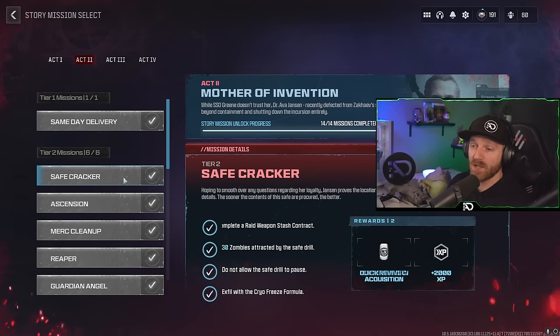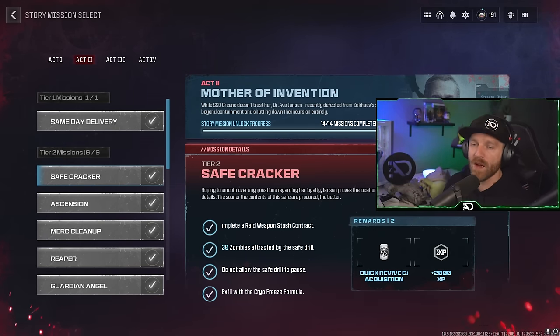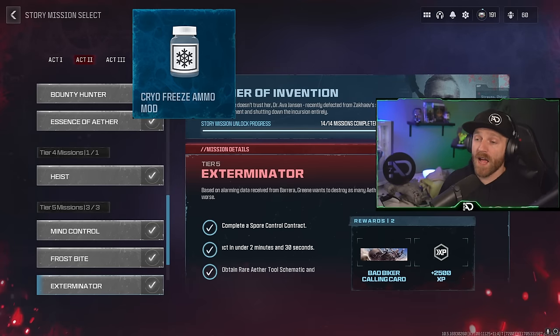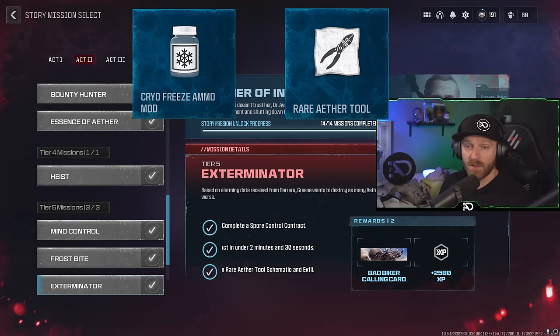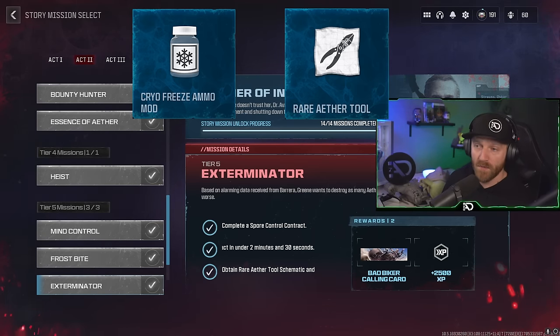Jumping into act 2, tier 2, there's a mission called Safe Cracker. When you complete a raid weapon stash contract with this mission active, it drops the Cryo Freeze formula and you unlock it. Then in act 2, tier 5, you have Exterminator - complete a spore contract and that drops the Rare Ether Tool schematic. Those are both schematics you unlock for doing act 2 missions.